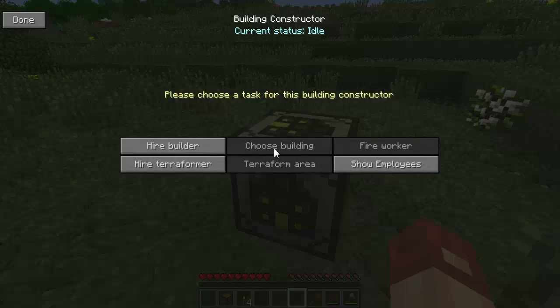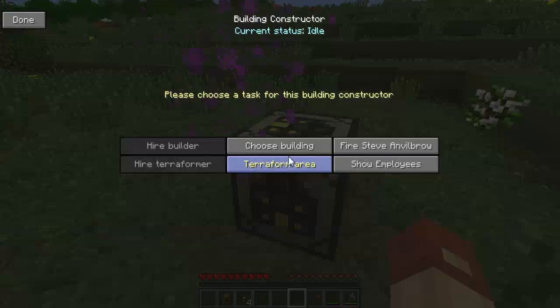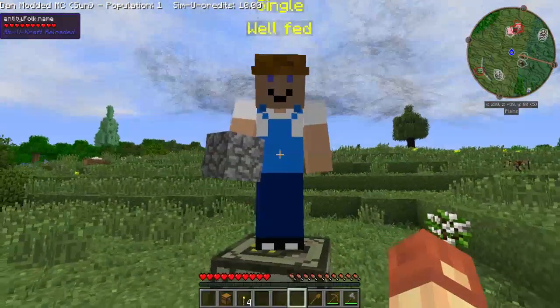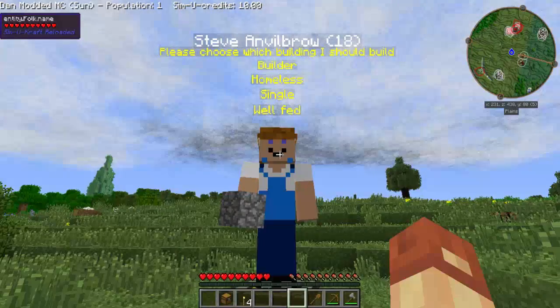Earlier we saw Steve Anvilbrow enter the area. If we click him, he's now our builder — he's getting teleported over here, that's what those effects are. Let's take a look at him: Steve Anvilbrow, he's a builder, he's homeless, he's single, and he's well-fed. He's got a weird face. If we choose building, we get a list of residential, commercial, industrial, and other. For now we're just going to look at the residential ones.